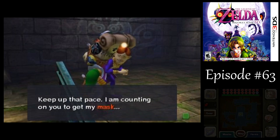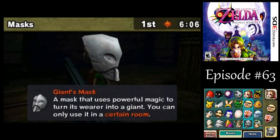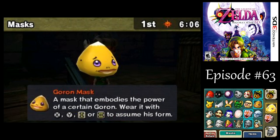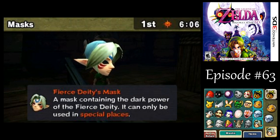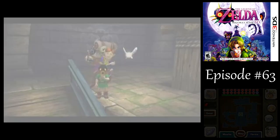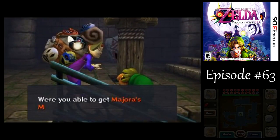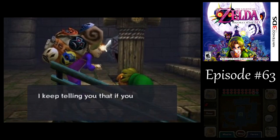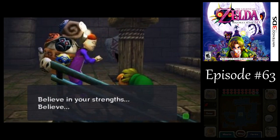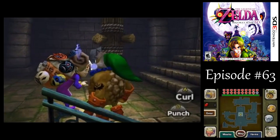If there's more that I can get out of the Happy Mask Salesman, let me know. We can't use the Fierce Deity's Mask there. I think he doesn't say anything new since we already talked to him as Deku Link, so same things as before. At least time isn't passing while we're in this clock.